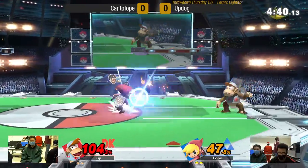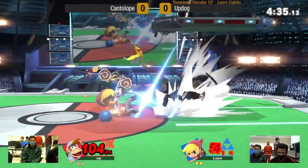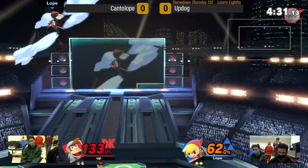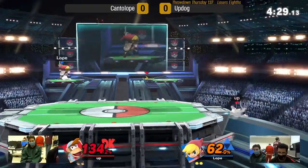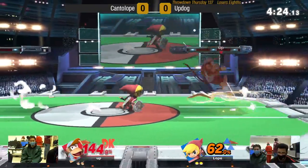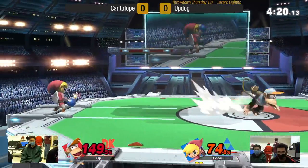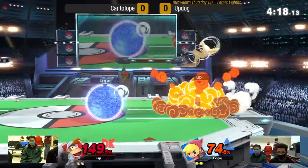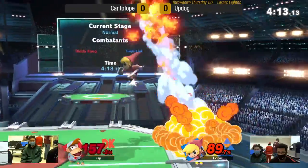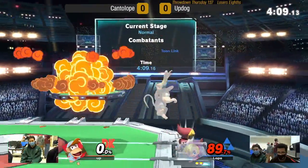Diddy's got a good recovery, but he's only got so many linear ways he can go. There are a lot of mix-ups he can do, but when you catch his jump and he has to commit to side B, then fully charge up B, that's when it starts to get hard. Can't believe he lives that up B at 149. Cantaloupe's got to find a way to take the stock before he ends up regretting it. That was a sick confirm — the up air in the blast zone. Well done by Cantaloupe.